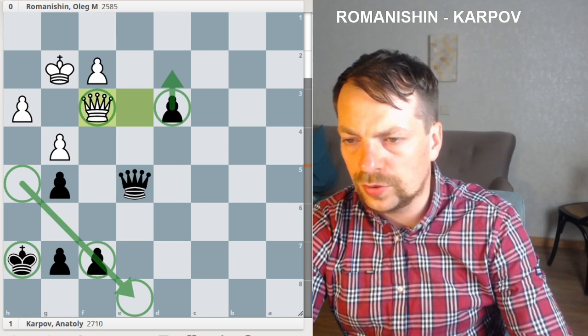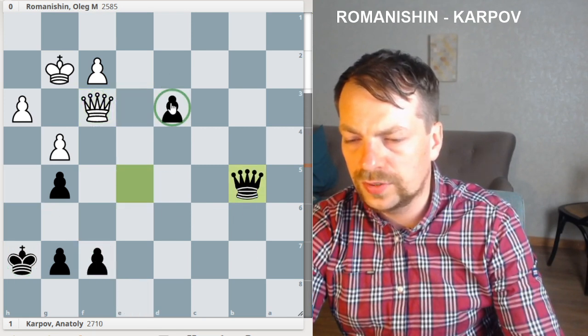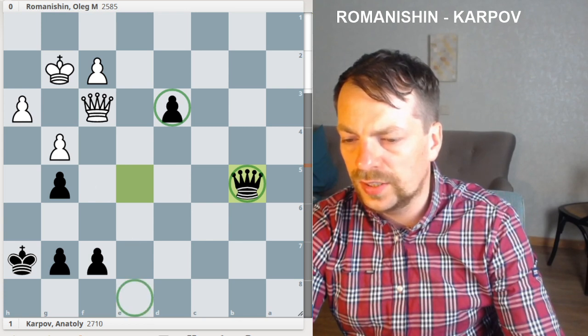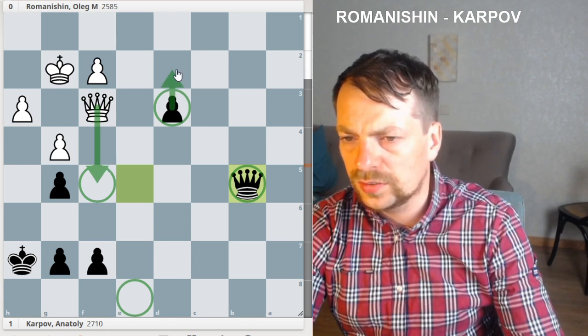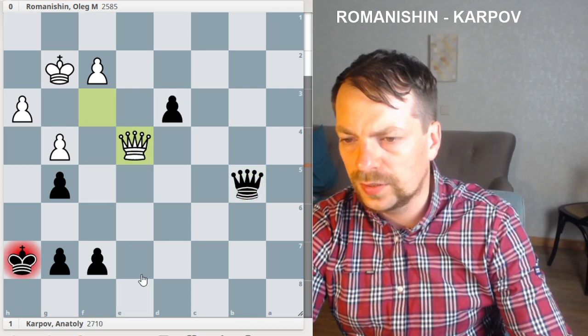Karpov saw it and played the strongest move: Queen to b5, defending the d3 pawn. This queen does a lot of additional work — it defends the e8 square and the f5 square, so White cannot give a check on f5 to promote the pawn.